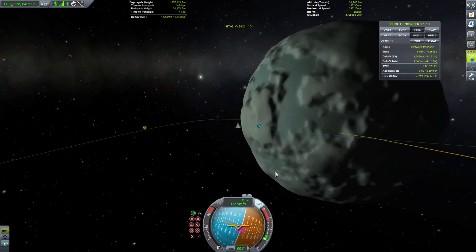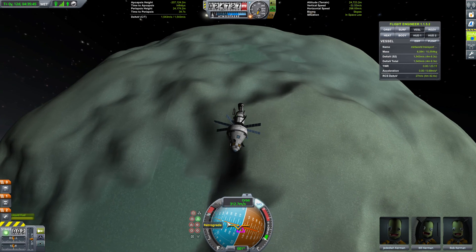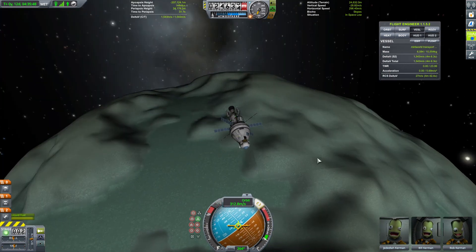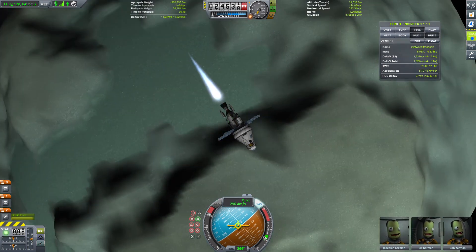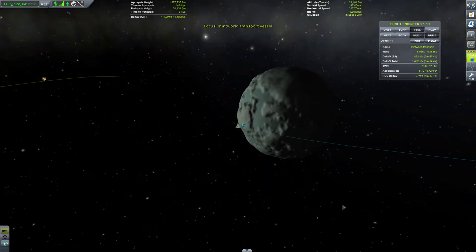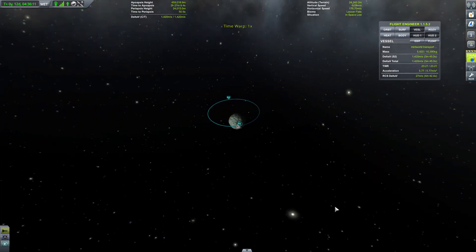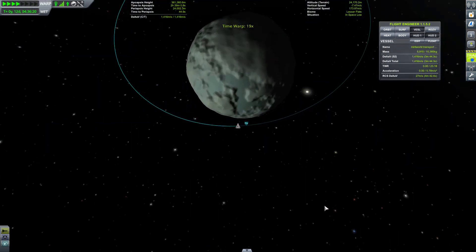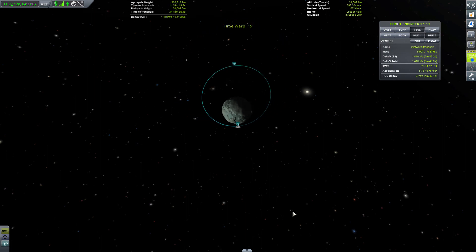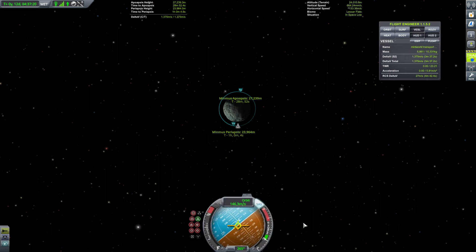And we have arrived at periapsis. Look at that - it's the glory land of Mint World. There's snow rising upon us. But of course we want to stay with Mint World, so we're going to have to slow down. The glory days of Mint World. We can get nearly circular - there, so 27. I say that's decent.